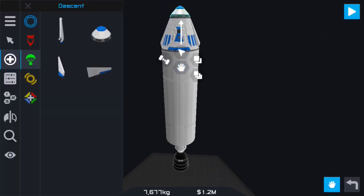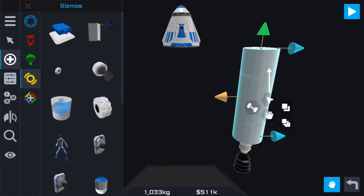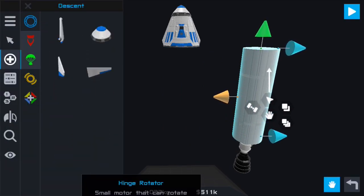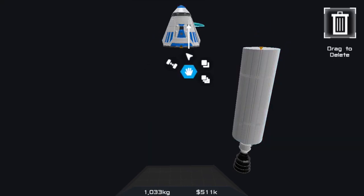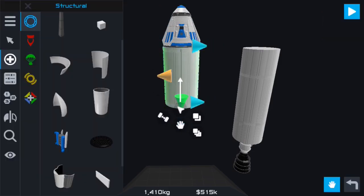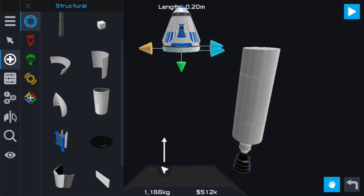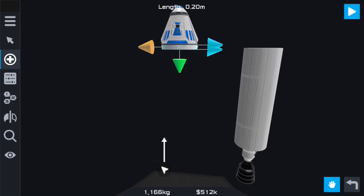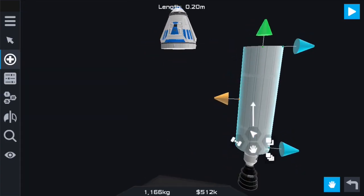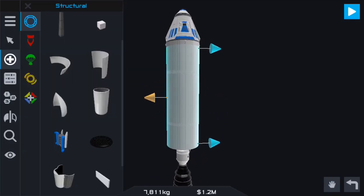I'm just going to plop down a parachute and get a heat shield on here. If I can find the right one — that's it. The heat shield on here. Into stage, move that up, like so. I'm going to turn that little hand off. If you just want to click things, press that hand and it'll go away. This is just a little helper for mobile.